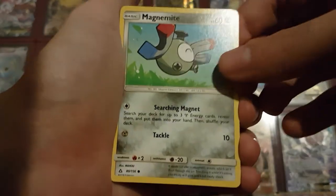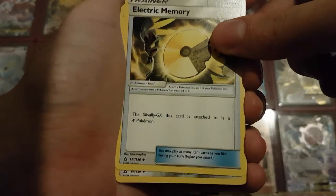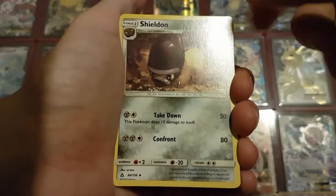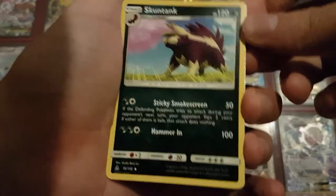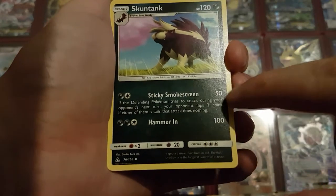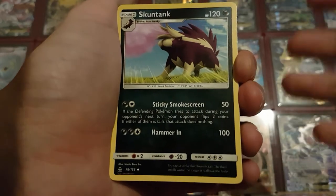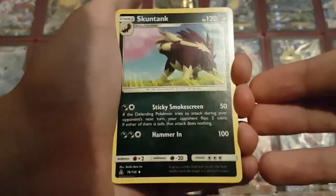Then we have a Magnemite, which is also in the 22-card set — there's a very nice Magnezone in this set. And then we have an Electric Memory because Silvally gets more of these. We have Sheldon because Fossil Pokémon make a return, so you need a fossil to get this on the field. And we have Skuntank, which I played with a little bit and it's actually really good. You have Stunky which you can use to confuse your opponent before you evolve it, then Sticky Smokescreen for 50 damage where the opponent needs to flip two coins and if either is tails they do nothing. So if you use both of them your opponent is forced to flip three coins — it's actually a really good card.